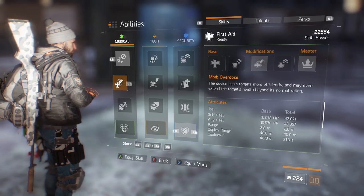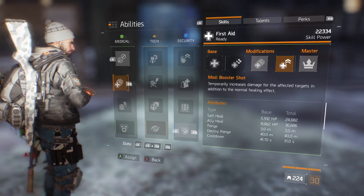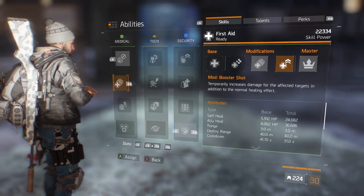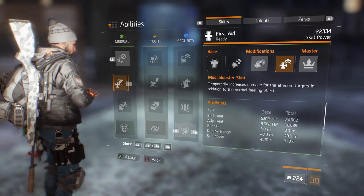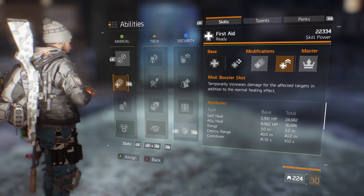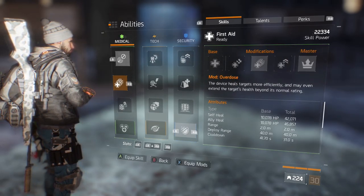If you don't have much skill power, run Overdose for those two extra bars of health. Another option: run a Vigorous chest piece with Booster Shot for increased damage resistance and increased damage — but the duration is too short. You may only get about one bar of health even with my skill power, and with everyone being so tanky, I'd rather tank myself.